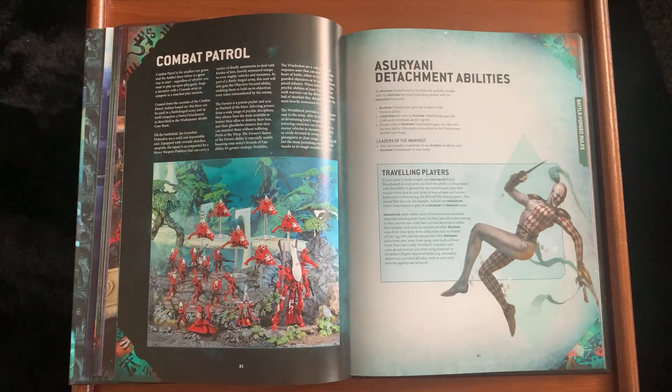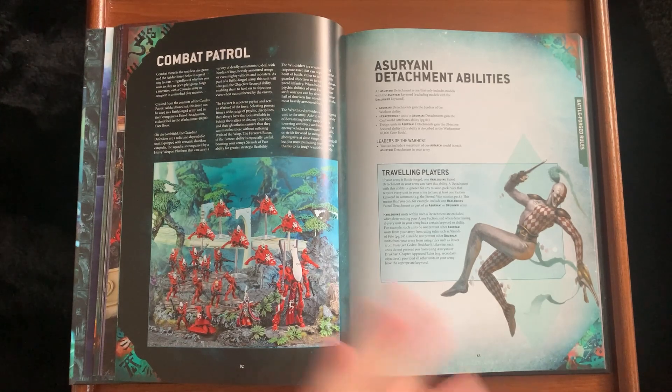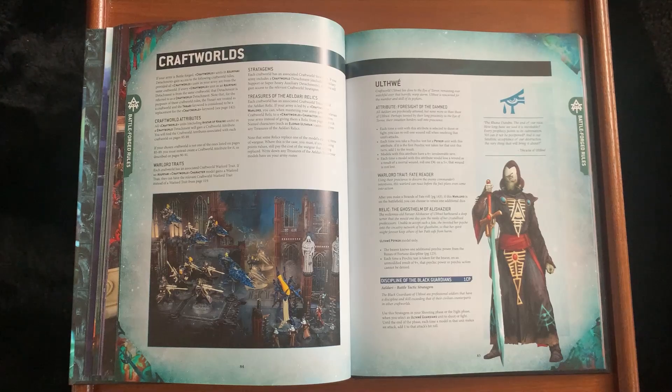The Asuryani detachment gains the Leaders of the Warhost ability. Units gain a Craftworld Attributes ability. Troop units gain Objective Secured. Legends of the Warhost: you can include a maximum of one of each type in each detachment. Travelling Players: if your army is Battleforged, one Harlequins Patrol Detachment can have Visibility, which is ignored for mission rules requiring every unit to share at least one faction keyword. So you can have Harlequins, but they are separate detachments.